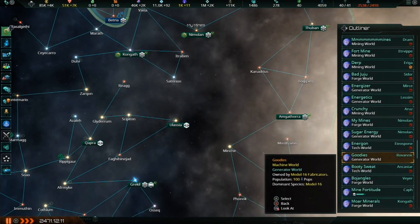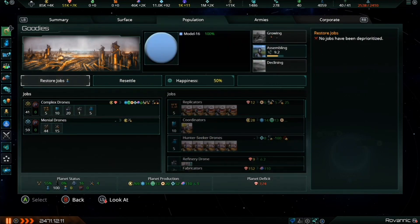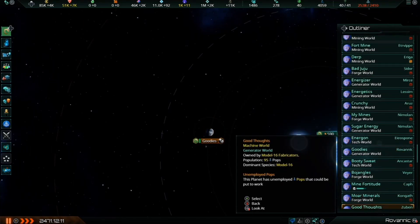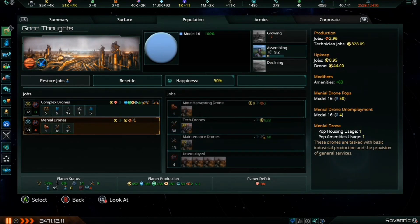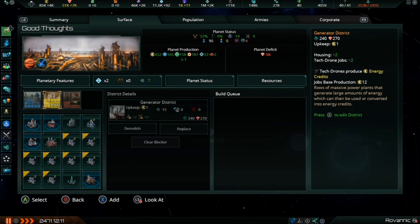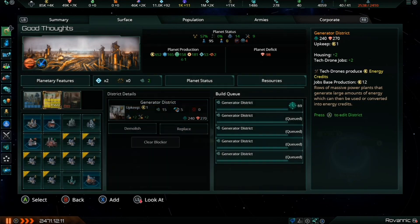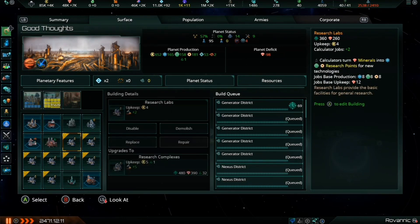I go through the whole list to find the most unemployed pops, keeping track of which ones are unemployed because they have restricted jobs that just need opening. For Goodies — a generator world — I could build alloy mega forges but won't until I have more volatile motes being produced empire-wide. After resettling pops, Good Thoughts now has four unemployed pops, and I have seven more districts available. I queue up five generator districts — giving five technician jobs — and two nexus districts for extra housing, which I can swap out later if needed.